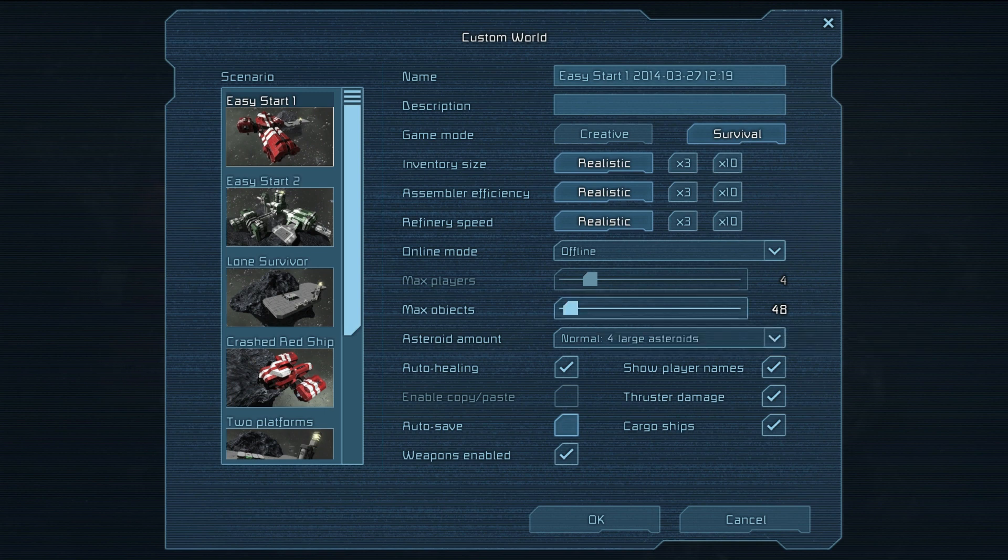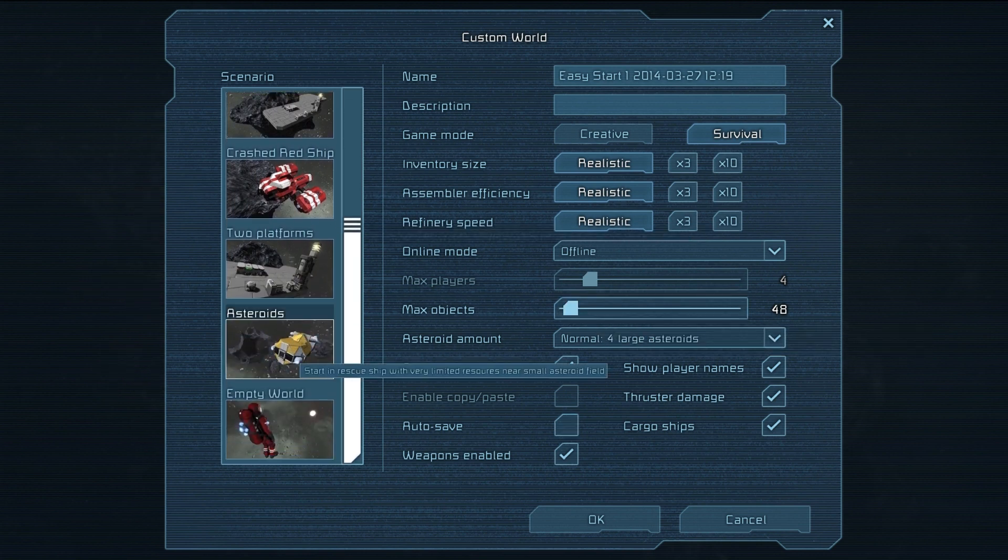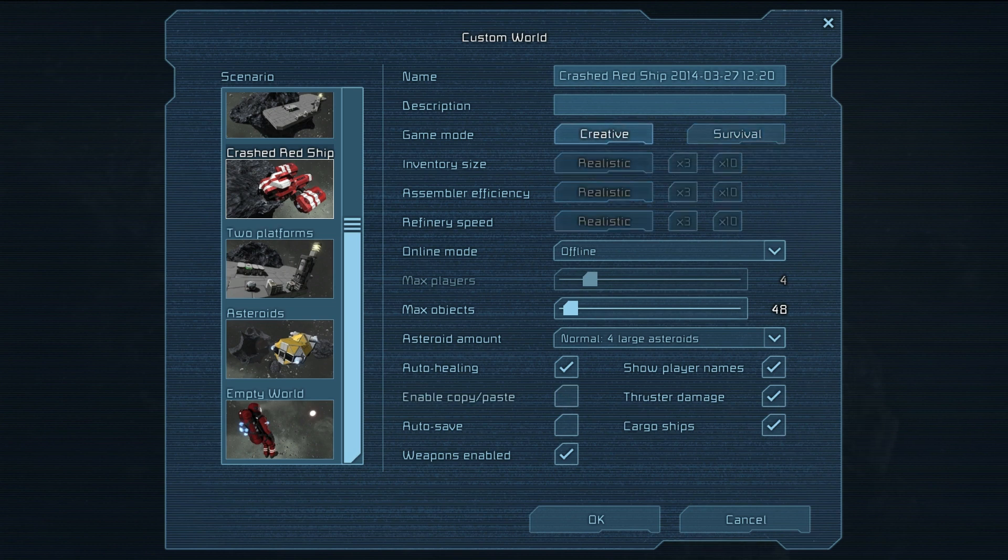Let's just make this a new world with asteroids - or let's go with the crashed red ship, something small that will load kind of fast. We want to be in creative mode just so I can show this off.